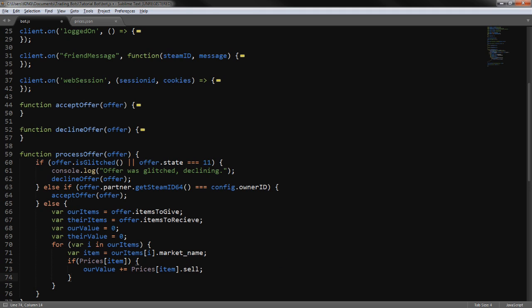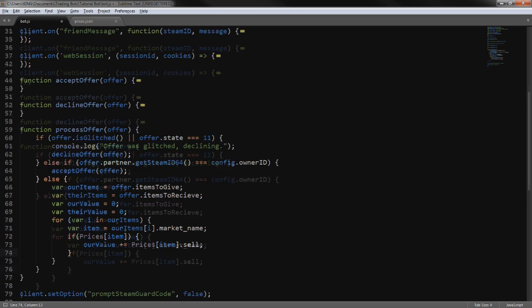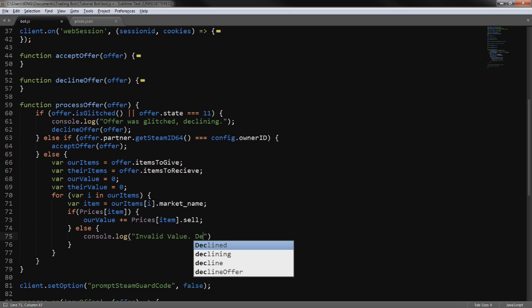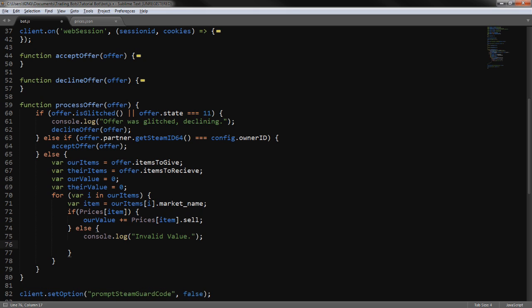In the else branch of that check we console log 'invalid value' and set ourValue to a huge number. This is basically saying that if the item isn't in the price list, unless they're overpaying by that enormous amount, we'll just decline — it's set to a really high number to avoid any scam attempts from your price list.